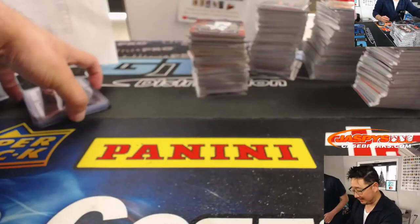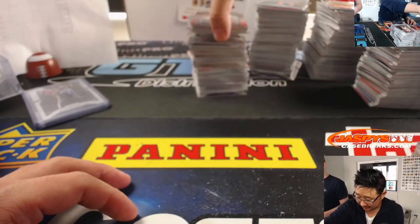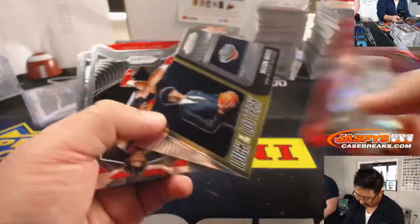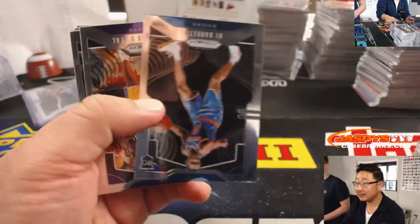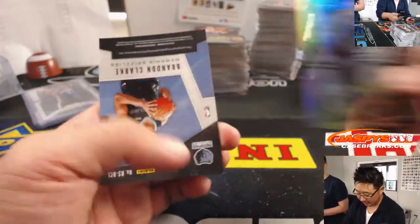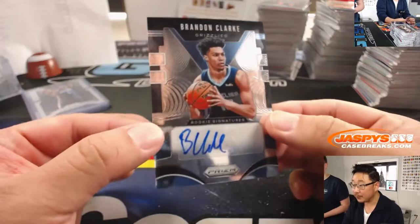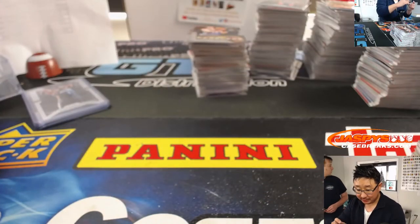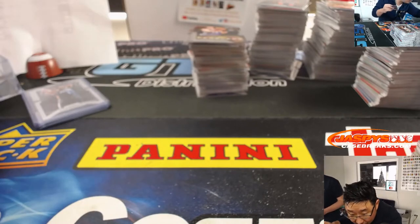Floppy disks — those are wild. Remember the floppy disks, Nick? I barely remember floppy disks. I remember when they first came out. There's Aaron Holiday revealing a Brandon Clark — Rookie Signatures for the Grizz. Adam Kelly has the Grizz, Andrew Hennessy below has the Heat.